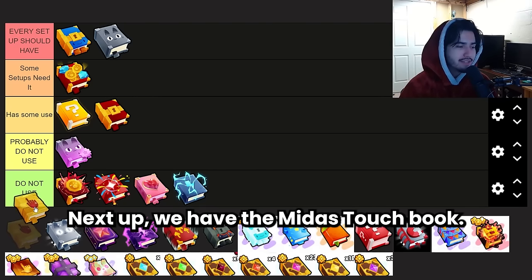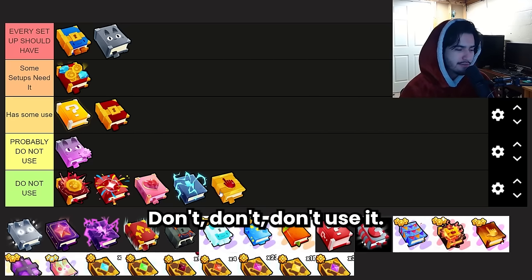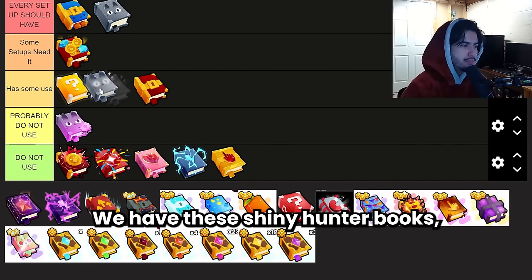Next up we have the Midas Touch Book, which basically just gives you bonus coins. Don't use it — we don't need to talk about it much more. Moving on, we have the Shiny Hunter Book.